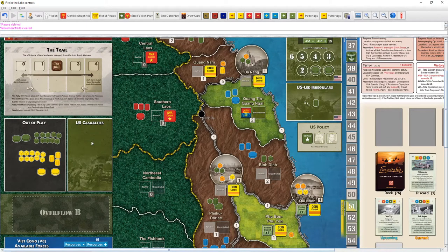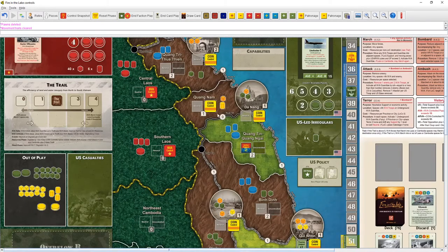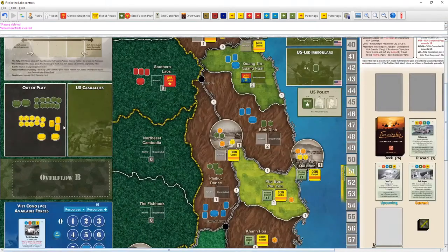Try to rack up at least three casualties every round — more if you can. That way pieces go out of play, and as the US starts running out of troops, that's how they lose. One of the US victory conditions is support plus available forces, so keep reducing what returns to available and it gets harder and harder for the US to achieve victory.